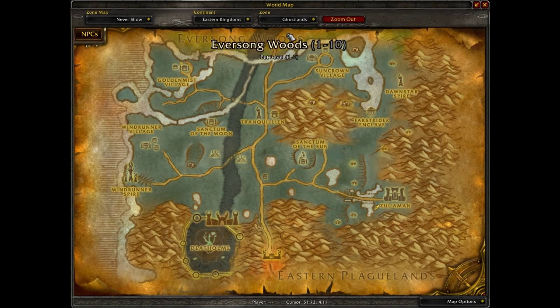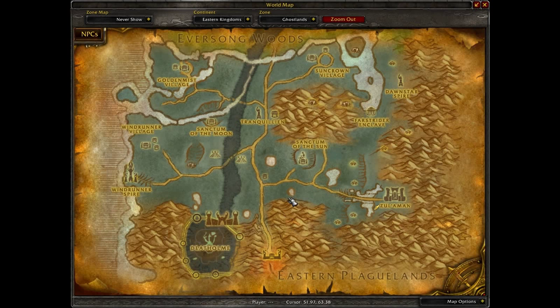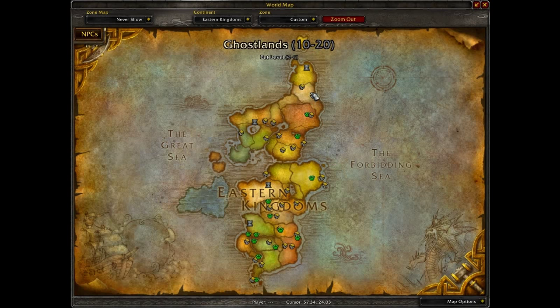I recommend doing some questing in Ghostlands. If you're going for reputation, go to Sunstrider Isle and do some of the starting quests if you're trying to get Silvermoon City rep. We talked about this in my Ambassadors of the Horde/Alliance achievement video, but it's a good way to get more money, get achievements, and get closer to the secret title for doing 3,000 quests. You'll end up in Tranquillien and get sent all over. Ghostlands takes you to level 20, and most Horde will end up going to Kalimdor.